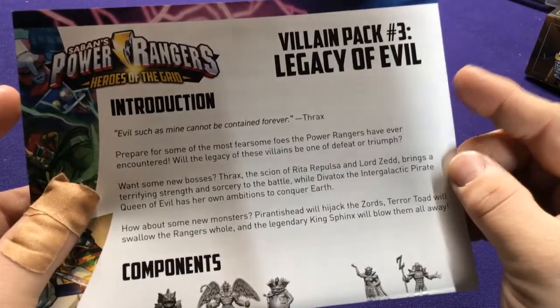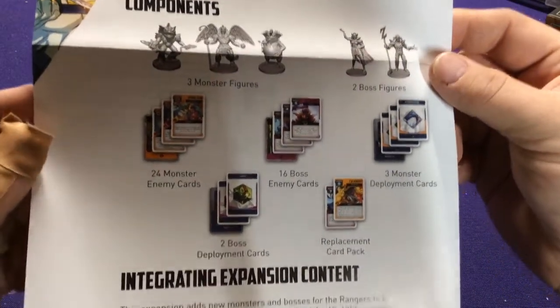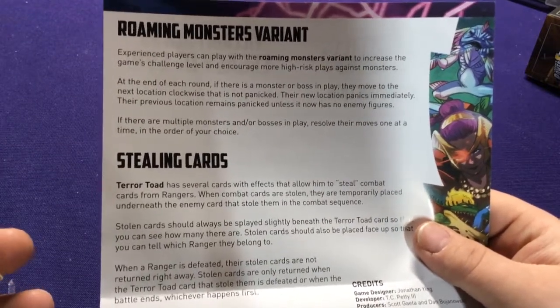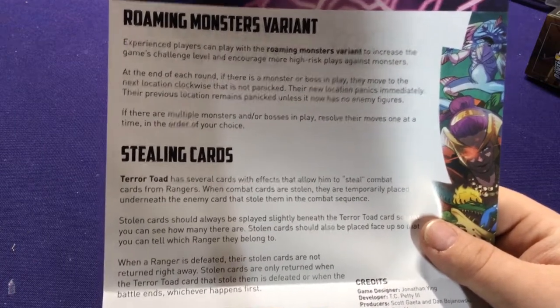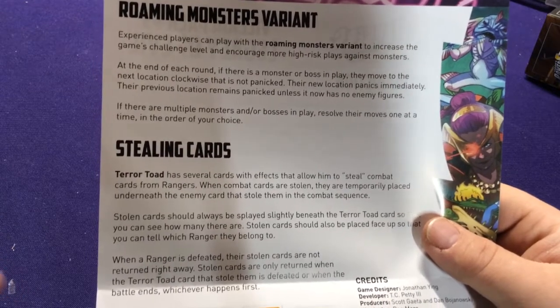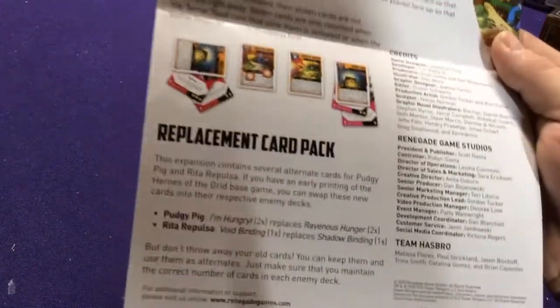We've got a little rules sheet here — the 3 monsters, the 2 bosses, all their cards, deployment cards, and there are some special replacement cards. They added a new variant called Roaming Monsters, which you can use as an Emmy mode just to increase the game challenge. At the end of each round, if there's a monster or boss in play, they move to the next location clockwise, and the new location panics immediately. If there are multiple, you can choose how you move them. Also, Terror Toad has the ability to steal cards.